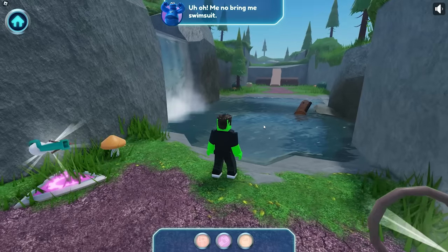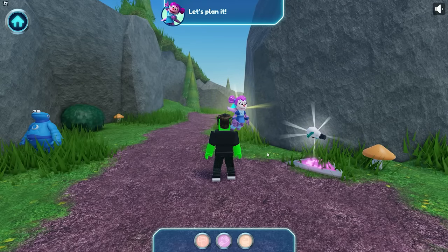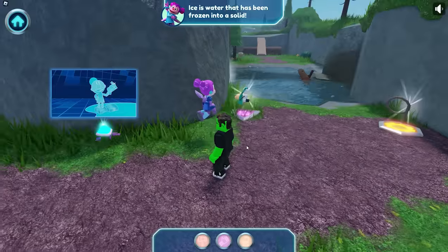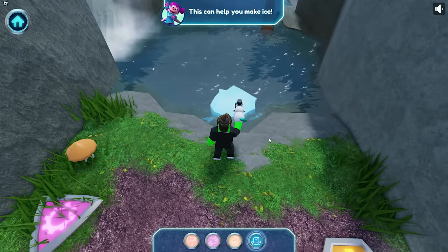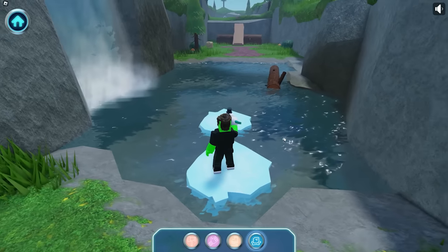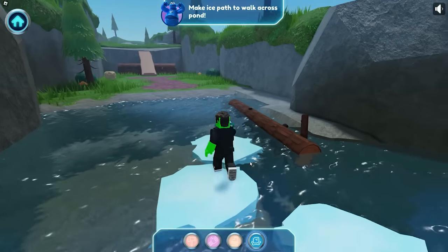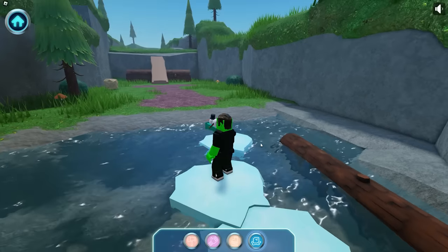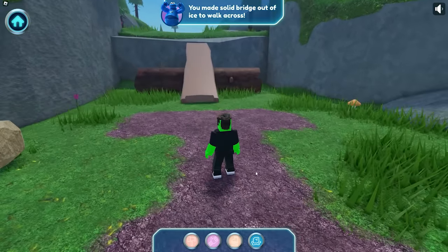Uh-oh, me no bring me swimsuit! How will we get across the pond? Let's plan it — ice is water that has been frozen into a solid! So I need to turn this water into ice. Ice maker — this can help you make ice! It's working! Let's make more — this is so fun! Try not to slip! Make an ice path to walk across the pond! You made a solid bridge out of ice to walk across!